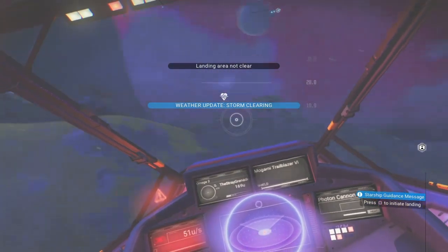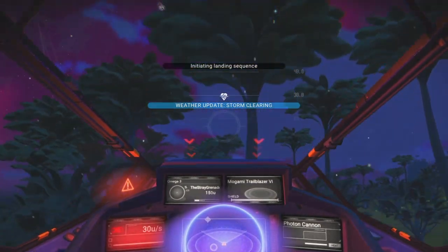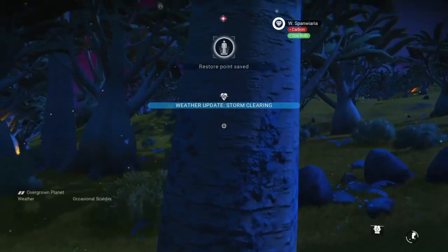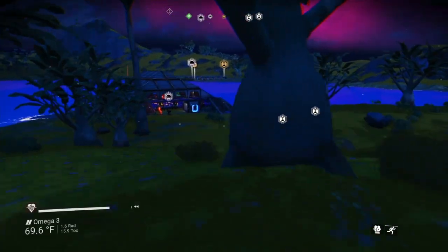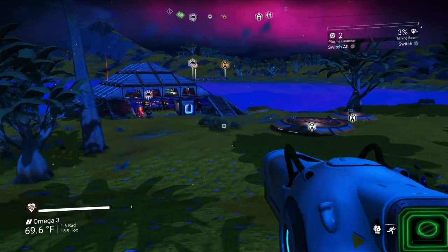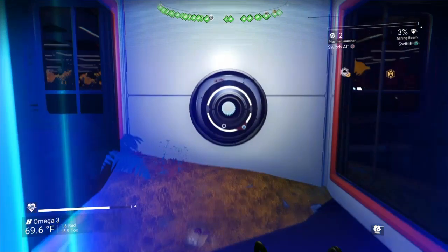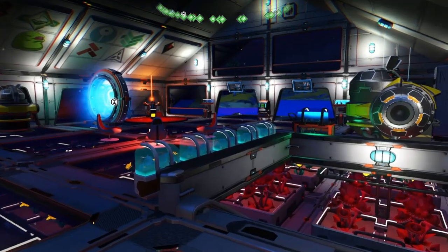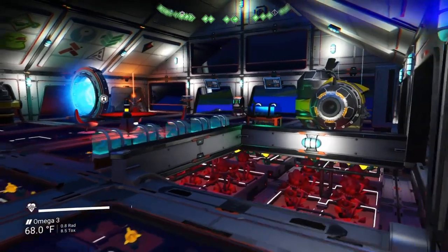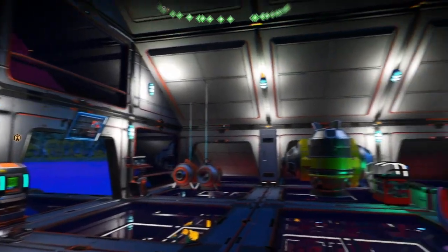Storms clearing — that is always a good thing. It might have been too close to the base, so that's why it may not have been letting me land. Here we are, you and I, on Planet Omega-3, somewhere in the Euclid galaxy. This is base number one, owned by Rider. I always have to hit up the terminal exchange and purchase some resources for the building of my base. This is what an amazing base looks like — this player has definitely finished the quest and opened up many of the salvaged units.